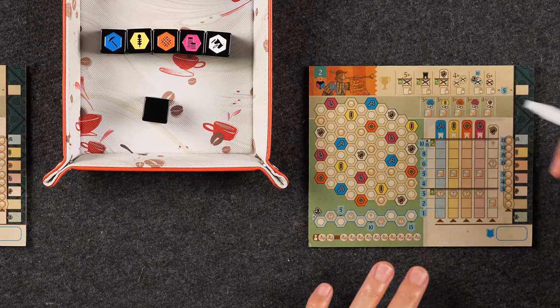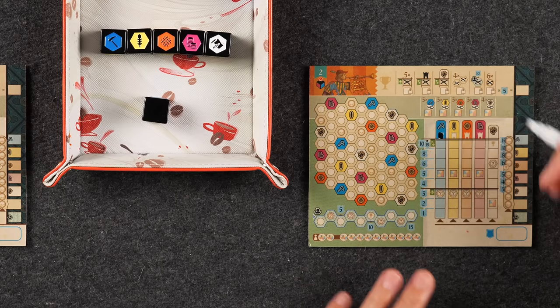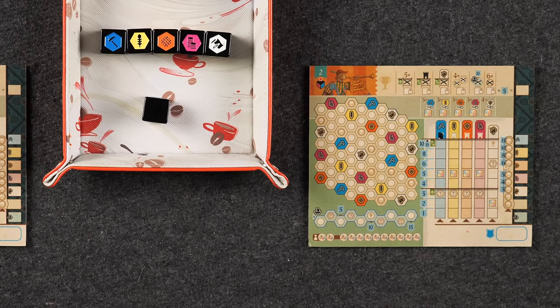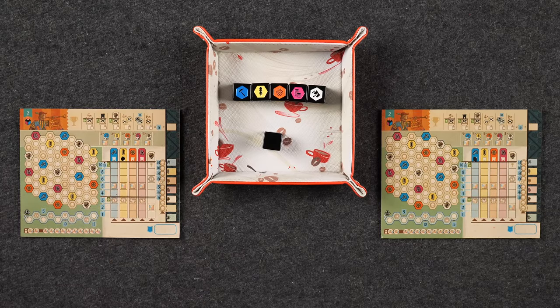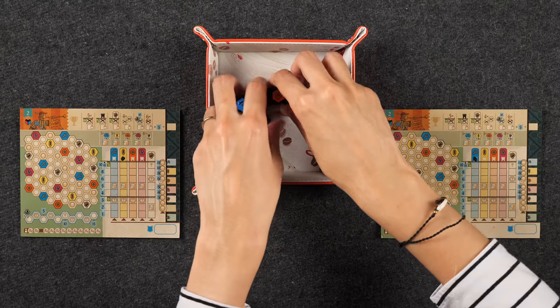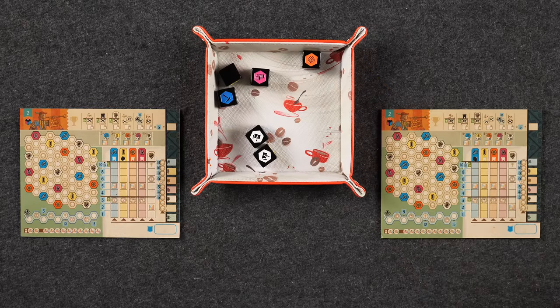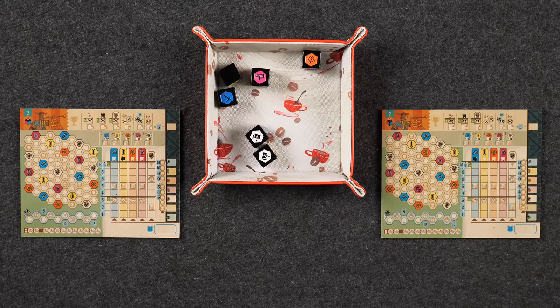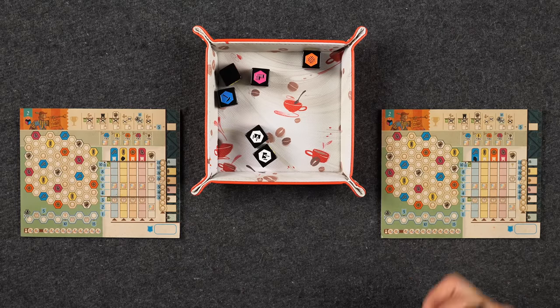Starting with the start player, each player marks off one of the castles at the very top that represents which minister you are playing as. The way the game works is whoever goes first rolls all six dice. The die faces represent the various towns on the map, and the top left corner of each sheet tells you which die faces are forbidden. In this specific scenario, it is just the black sides of the dice.